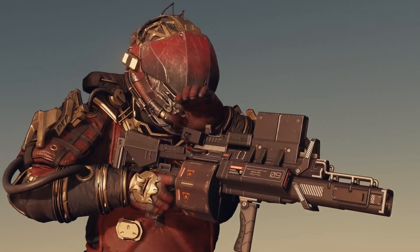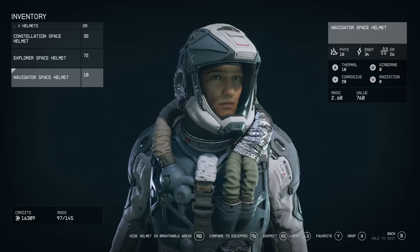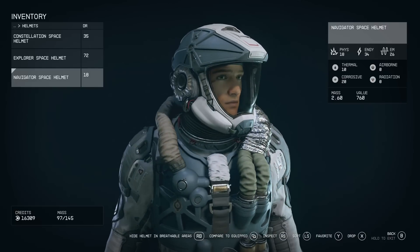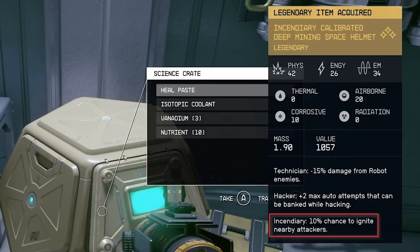There are a ton of weapon types in the game, from grenade launchers to rifles, all able to be modded. Your spacesuits can help when getting shot at — the starting Constellation spacesuit provides 78 physical resistance (the DR stat), plus protection against energy weapons and electromagnetic damage, with resistances to thermal, airborne, corrosive, and radiation. The Mercenary spacesuit seems the best of the four at a higher mass cost. Helmets provide resistance stats as well; a legendary helmet has three affixes — minus 15% damage from robot enemies, plus two max auto attempts while hacking, and a 10% chance to ignite nearby attackers.